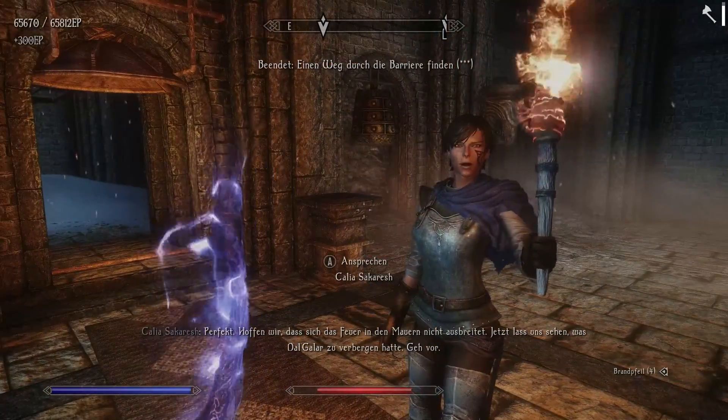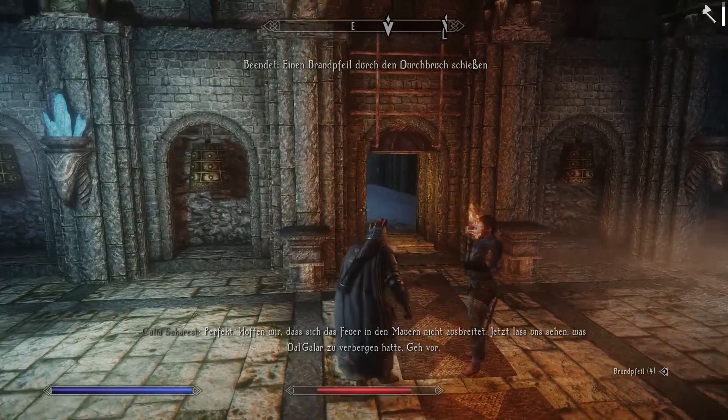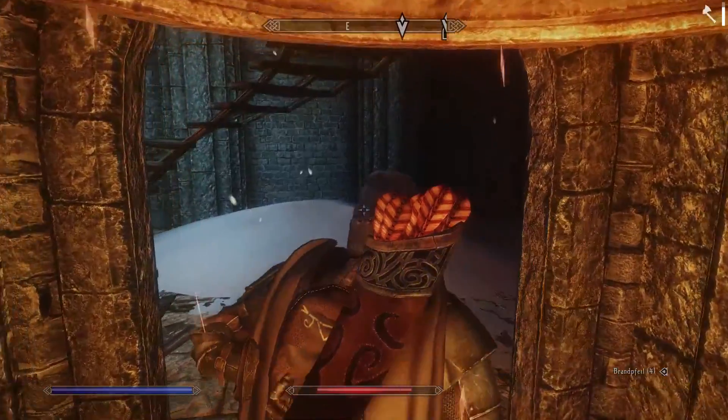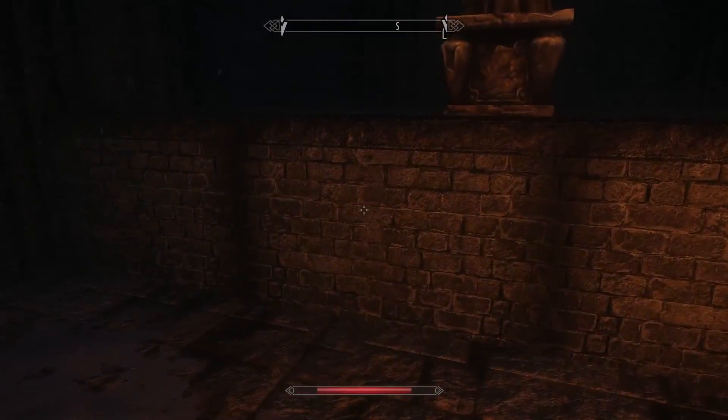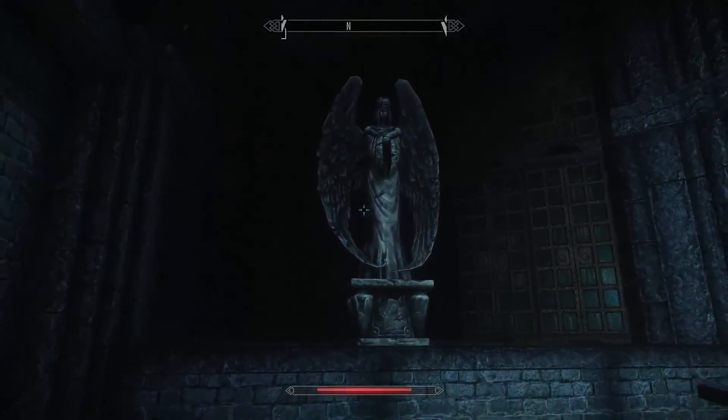Perfect. Let's hope the fire won't spread. Now let's see what Dalgalas had to hide. Awesome - first time I used a bow in this game. Okay guys, let's go. Nice angel statues.